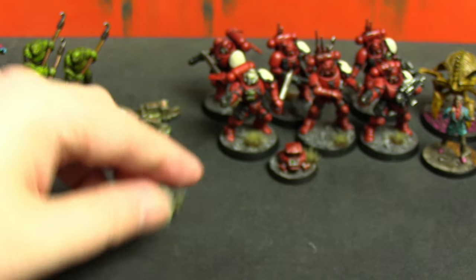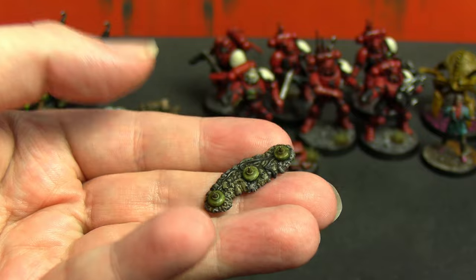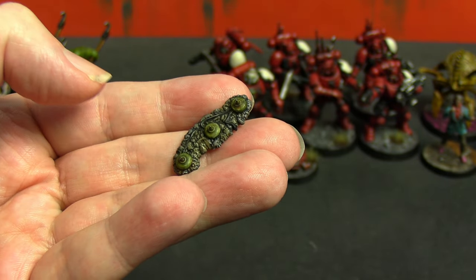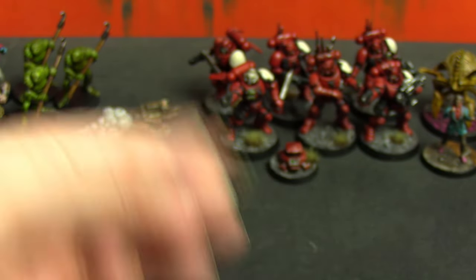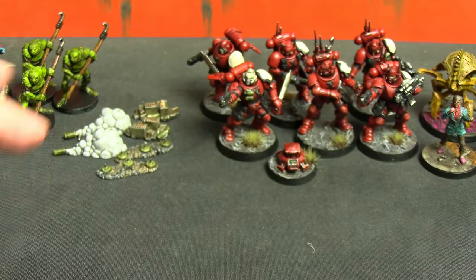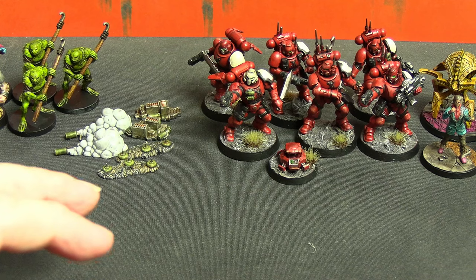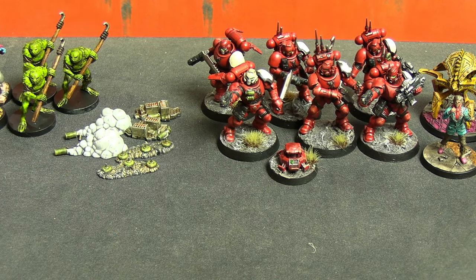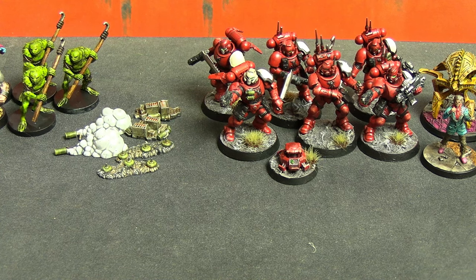For the two ammo piles I quickly did them in Leadbelcher silver, picked out some bullets with a standard Citadel bronze paint, and added a little Militarum Green for any grenades mixed in. Those represent ammo dumps and are slightly different from each other. For the two bunches of landmines — optional utility equipment any faction can take — I used Militarum Green for the mines themselves, a little Black Templars for the wires, and Basilicanum Gray with a wash over the top. There's still more utility equipment on the sprue — barricades and ladders — that I'm just going to spray silver and batch-paint, so you'll probably see those next time.